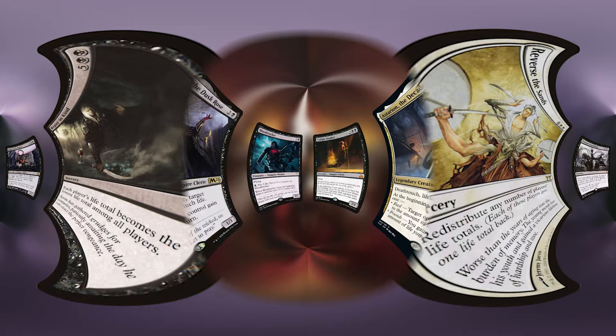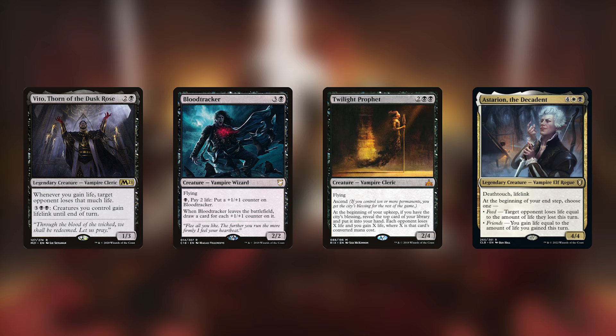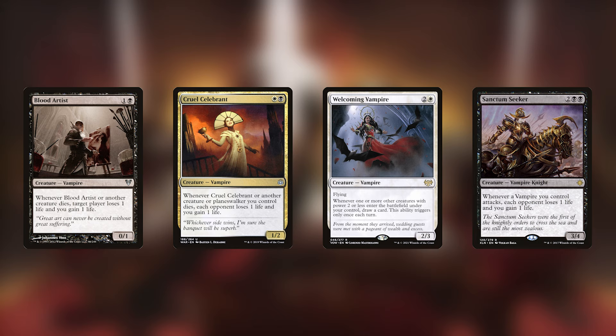The last viable strategy is vampire tribal. It's not my preferred route, but vampires are a top-five tribe with just so much synergy — even if you're not maximizing Varic's ability, you'll still have a pretty good deck. We have Vito, Thorn of the Dusk Rose, Blood Tracker, Twilight Prophet, Hysteria, and the Decadent. We're either abusing life totals or paying life for abilities, which vampires already did well, so you're not straying too far from what Varic wants to do. Blood Artist is still great even if this isn't an aristocrats build.